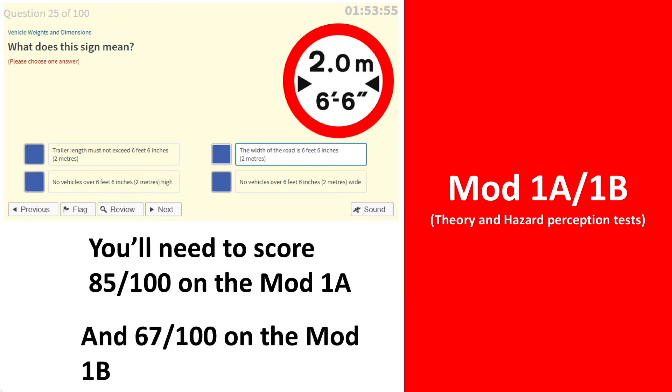It is imperative that you pass your Module 1A and 1B exams before you can jump into the wagon to begin your lessons. These are your theory and hazard perception tests, similar to those you sat when you undertook your car lessons.